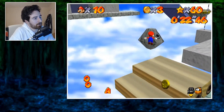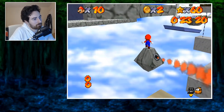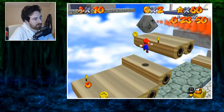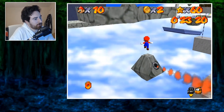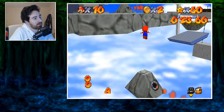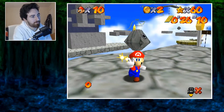He didn't quite make it there — it's definitely another one you need to get a feel for. The important thing is having the camera facing this angle and Mario facing straight forward. You want to hit your triple jump just as Mario reaches the top of this pyramid triangle thing, and then once you get up here just jump ground pound to get the star.